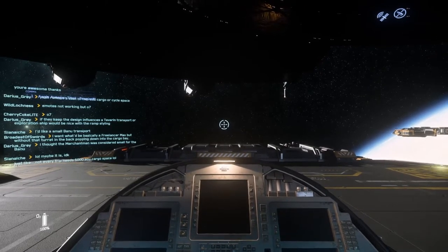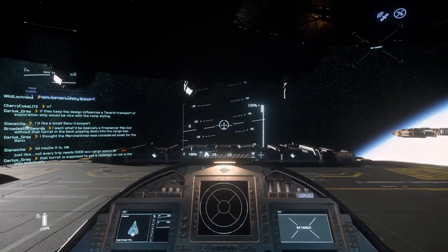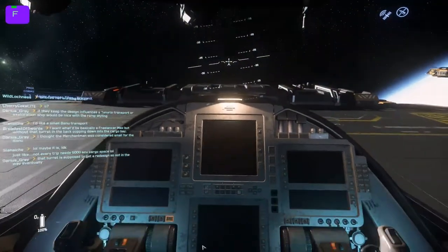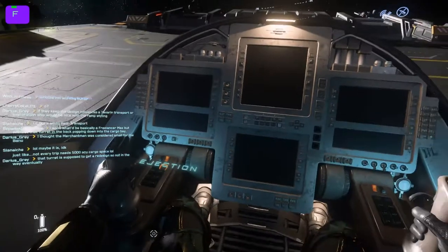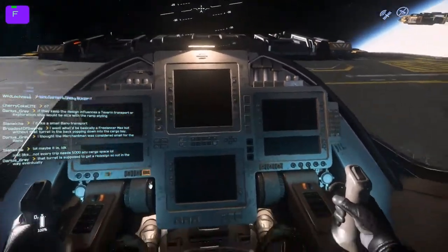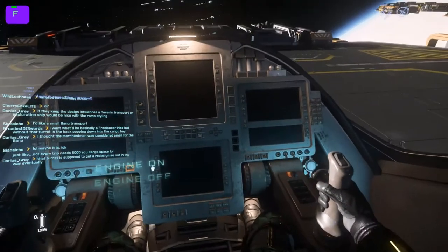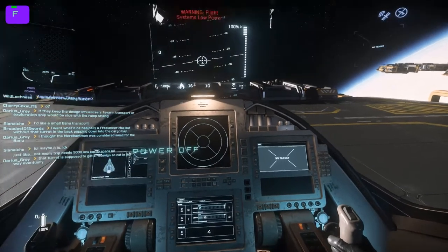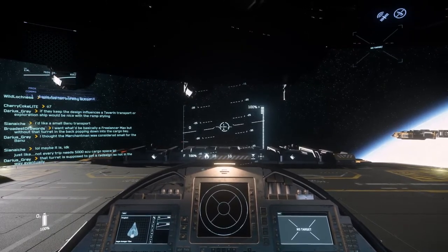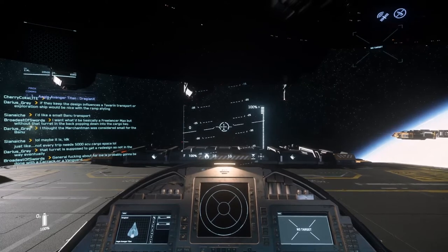Hopefully you've watched the keybind video and sorted out at least some of the basic functions before jumping in. I'm going to hit R and ready up my ship. I can also power my ship down and turn the engines off with the U and I hotkeys. You can also access some controls within the ship using the personal inner thoughts menu — click the 'flight ready' button, just like hitting R. My HUD has lit up, my engines are powering up, and I am ready to take off.